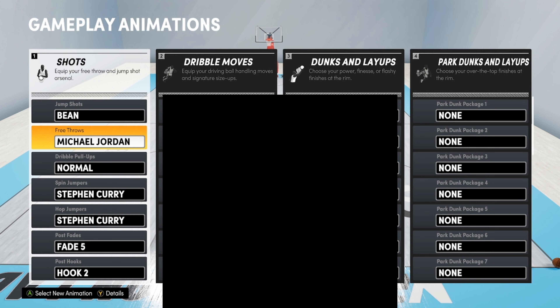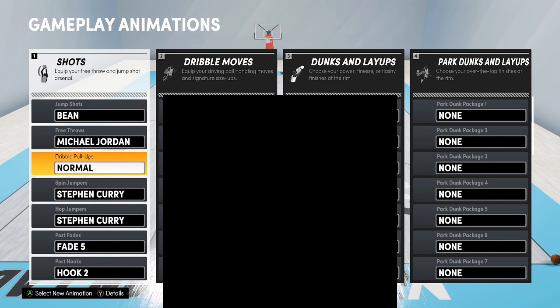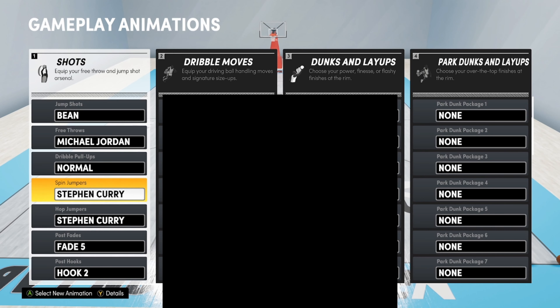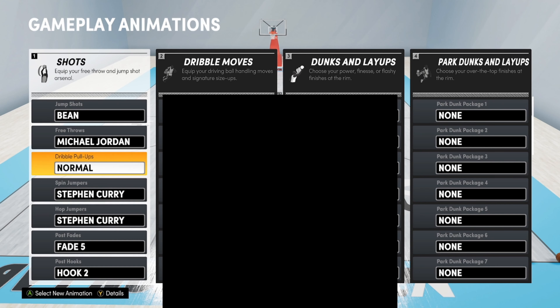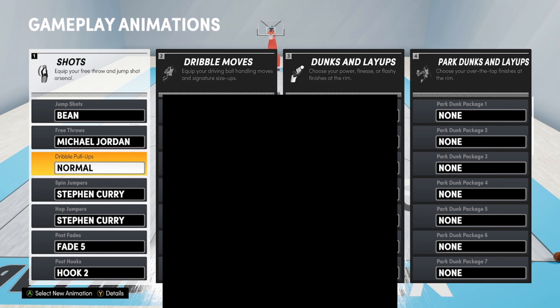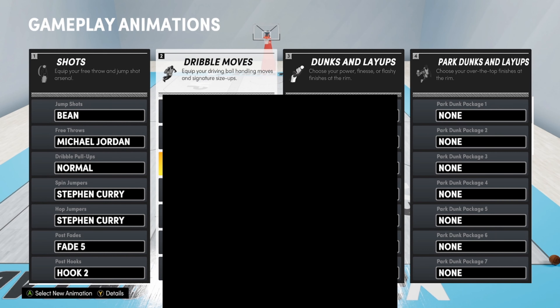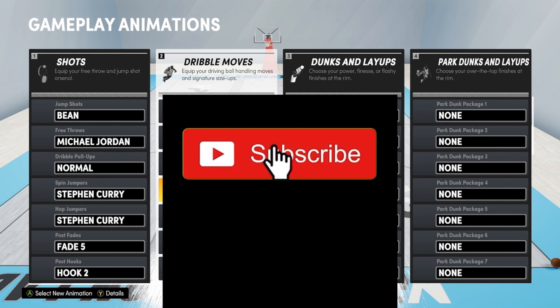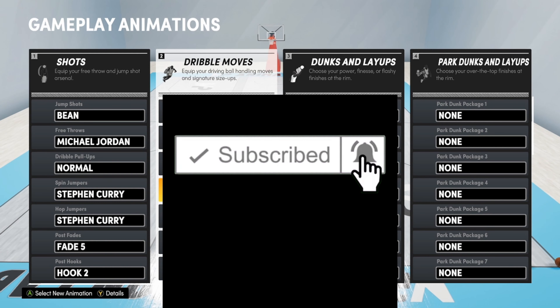My jump shot base is 98 because it's still a good base. I use jump shot 98, release one is Kobe Bryant, release two is Trey Burke. This is the best jump shot in the game — it will get you the most greens in every single game you're in. This is the best jump shot I've ever used in this game.